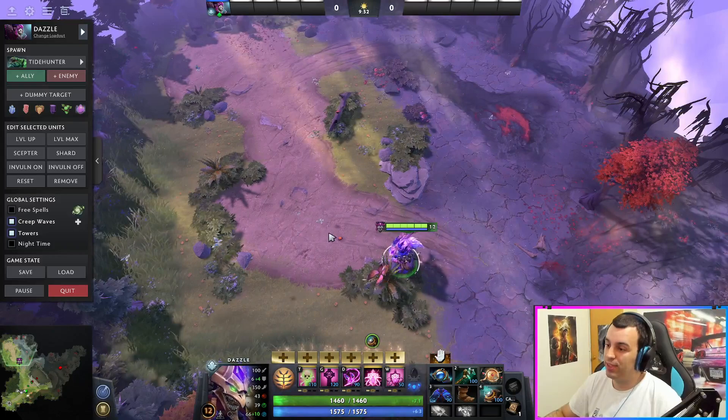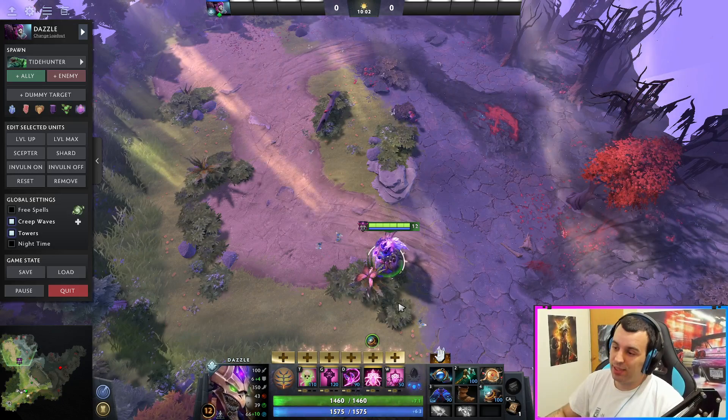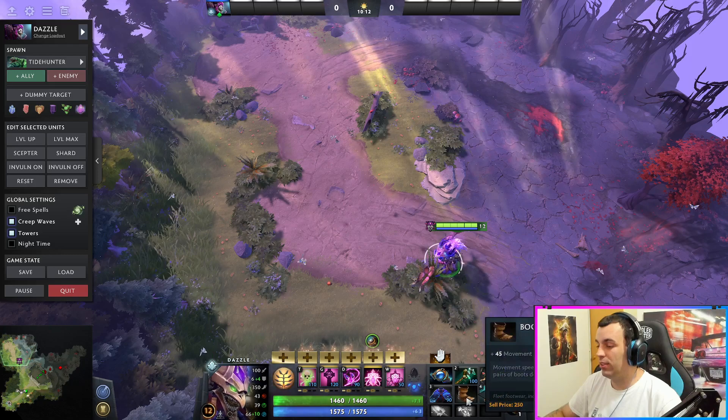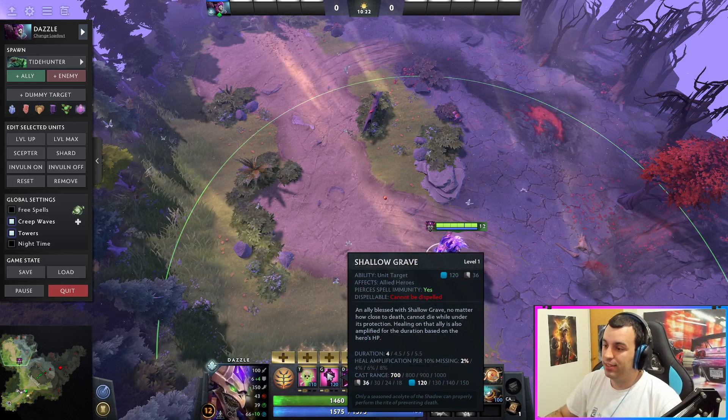Next up is Dazzle — really, really fun hero to play, one of my favorites. I would almost always pick him. It's just a set of tools that he has that are really, really annoying to play against. If the person playing Dazzle is good, you can really suffer in that game trying to kill that target. It's one of those heroes that would be incredibly annoying with just boots running around the map.